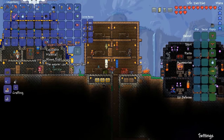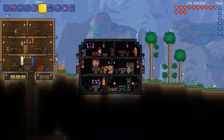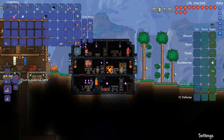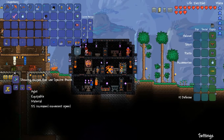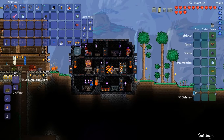I put the Rocket Boots with our Hermes Boots and it turned into Spectre Boots, so you get the sprinting speed and the flying ability of both boots together. If I go have a little walk over to the Guide and put this boot in, it tells you what it can turn into. So it can be upgraded to Lightning Boots which means you can run even faster. I've got the Spectre Boots, I've got an Aglet, I need to find an Anklet of the Wind — then all three of those will turn into Lightning Boots.